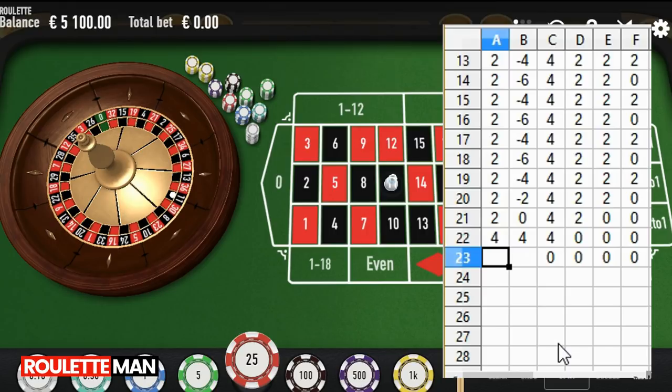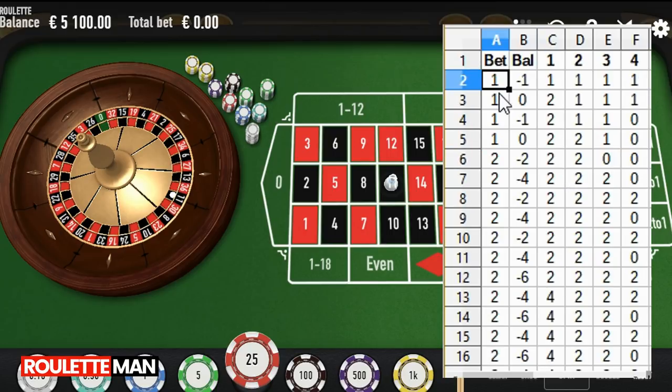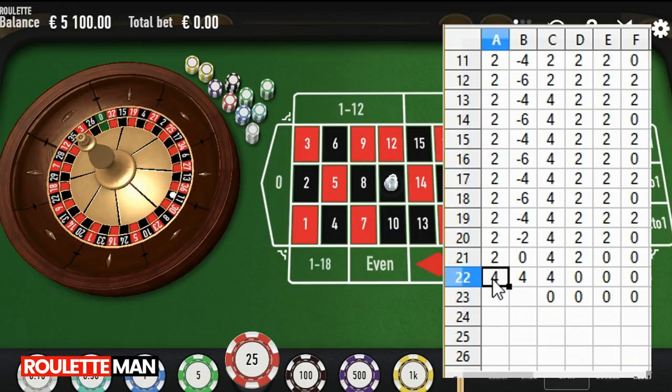That was a very powerful way of slowly approaching the variance situation and slowly raising our bets. Notice the progression: we started at one, one, one, then two, two, two, then four — and we would have gone four, four, four, then eight. It's a very slow way of approaching it.